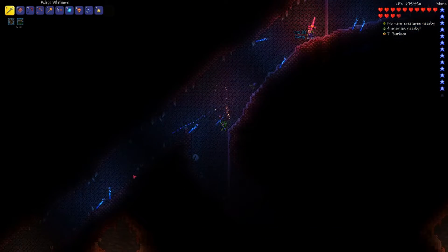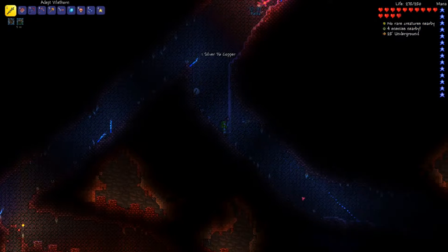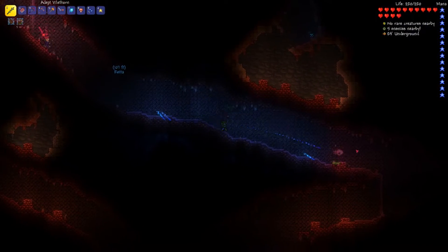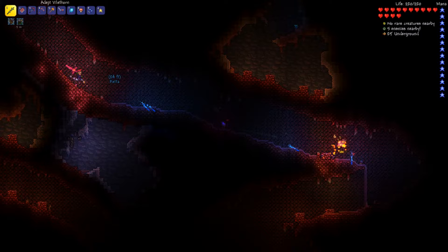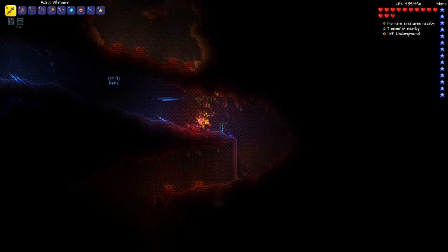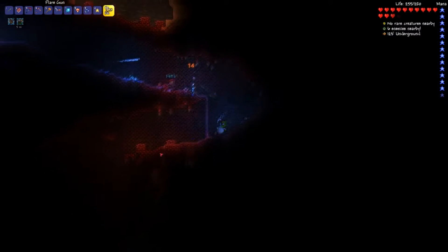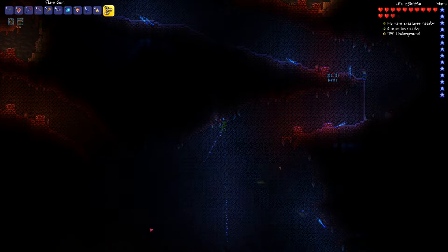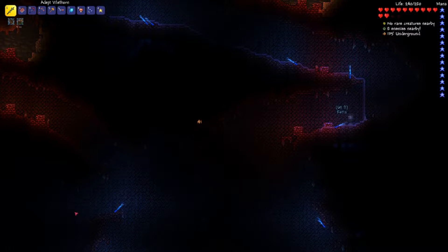So what we need to do is destroy some Crimson orb thingies down here. You've seen us do it in a previous episode and we died — that was not fun. We died. We die all the freaking time. We now have better armor though, so with any luck we will survive.